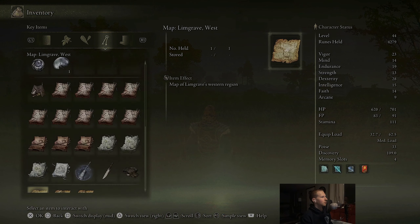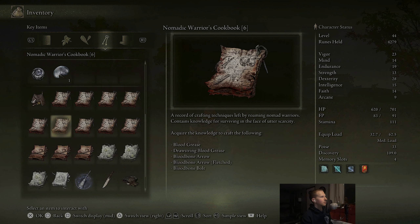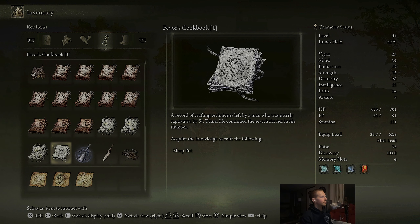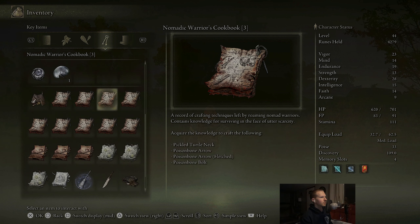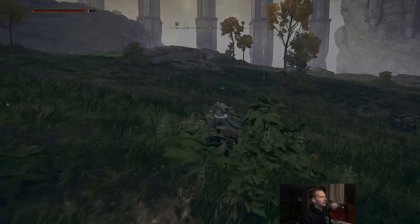Let's see what that cookbook will allow me to make. We've got cookbooks 1, 2, 3, 4, 5, 6, and then we're missing 7 right now, and we have 8 and 9. I think we'll find the others up on Stormhill, if I'm not mistaken. But because we're 100%ing, I'm trying to make sure that I get every single cookbook as well, obviously, so we can see the locations of all of those.